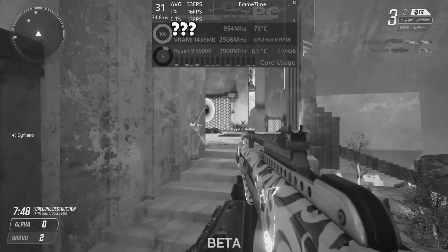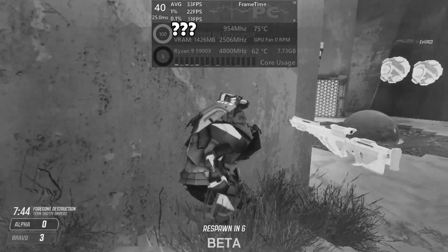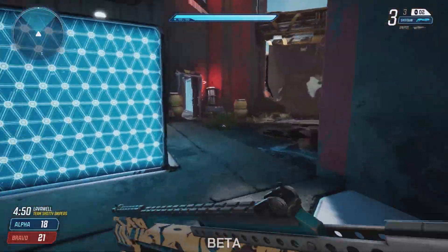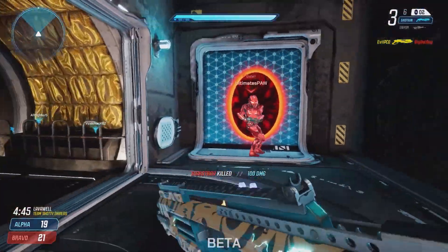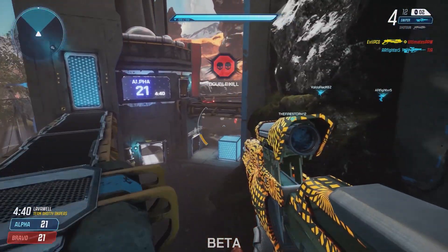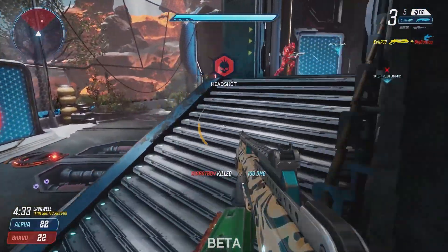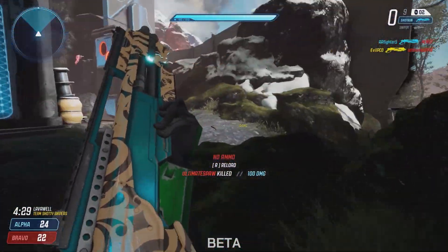Splitgate will run on literally anything. I mean it. How am I still literally getting 32 FPS on this GPU? Hello everyone, my name's Jack and welcome to WePC Benchmarks. Today we're going to be looking at Splitgate. Splitgate is a new game in the FPS scene by 1047 Games and it's taken the world by storm. There are many reasons for that, but one of which is the sheer level of optimisation that this game has — this game will probably run on your grandma's 1993 Dell Optiplex. And I'm going to show you what I mean with my benchmark results.